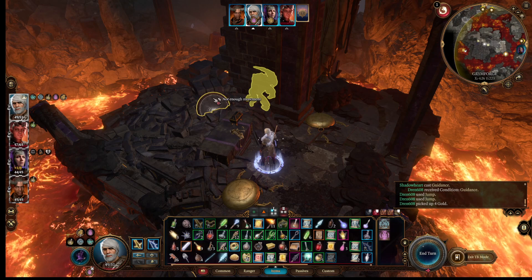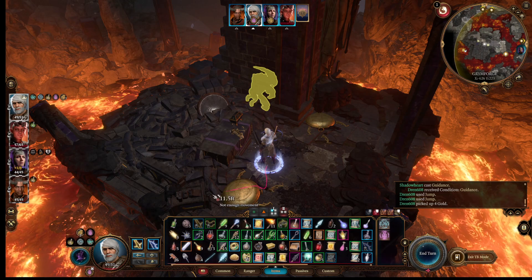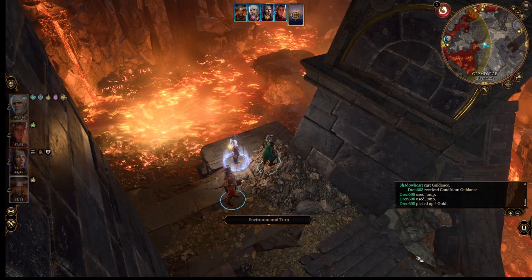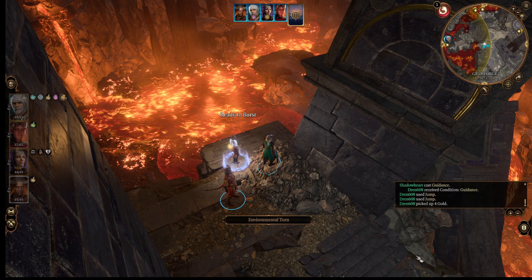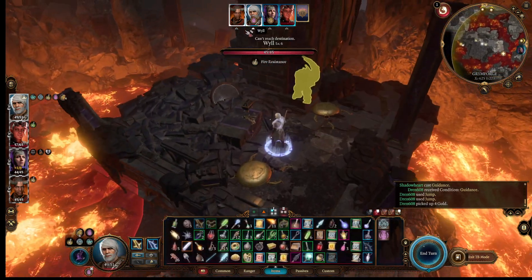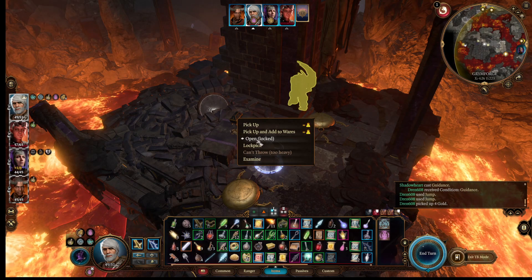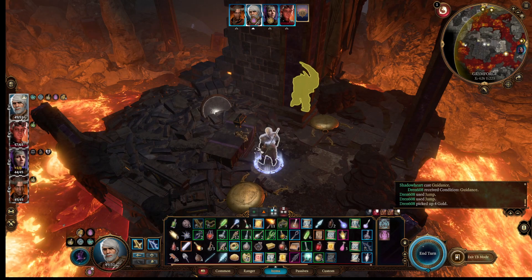I don't know what that is. Just the chest. If we end our turn, that should reset my stuff. Go to me. See if I can open it. Well then, let's lockpick it. I can crack that open — oh, maybe not. I need at least an eight.